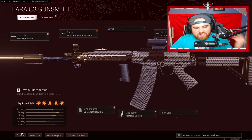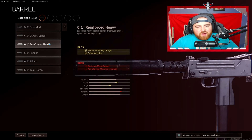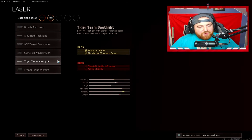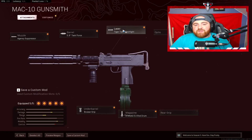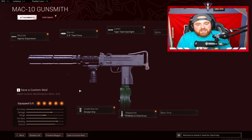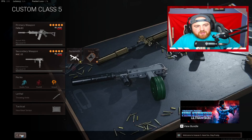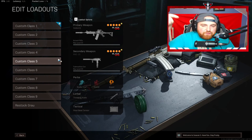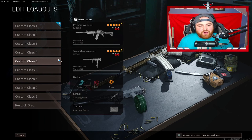For the MAC-10: Agency Suppressor for muzzle — some people go Reinforced Heavy but I go Task Force barrel. Laser — Tiger Team Spotlight. Underbarrel — Bruiser Grip. Magazine — 50 round drum. For stock you can run Raider Stock, no stock, or Combat Stock — whatever you prefer. I like having SMGs built with the Tiger Team laser for the mobility. If you guys enjoyed these five class setups, let me know in the comments. I stream Monday through Saturday at 5 PM Central on Twitch. Drop a like, subscribe, turn on notifications — see you in the next one.